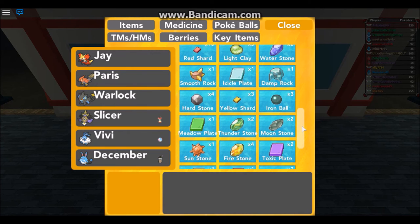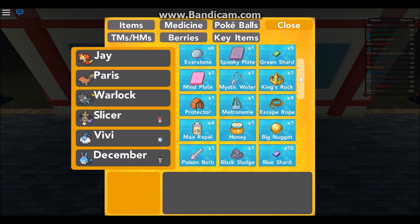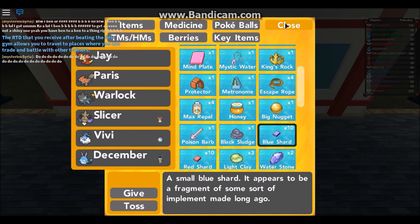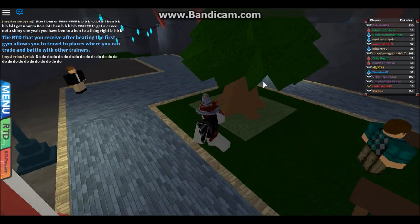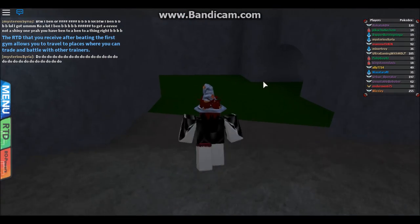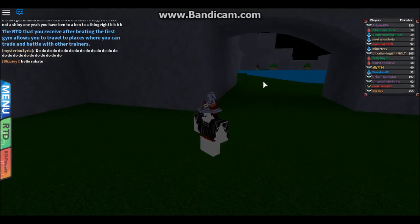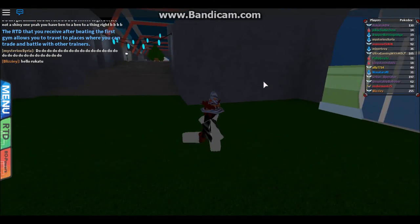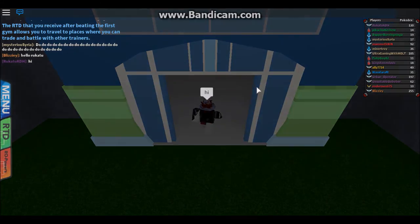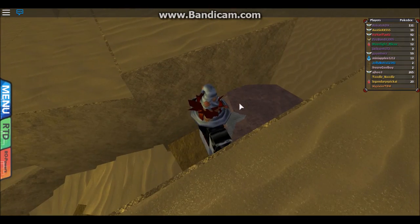Odd Keystone, fire stone, sun stone, blue stone. I have way too many shards. I don't know what the shards are for. But I know the Odd Keystone — it's linked to Spiritomb. And I see like a stone blocking it with a crack, and I think that says linked to Spiritomb. I don't know how the keystone works.